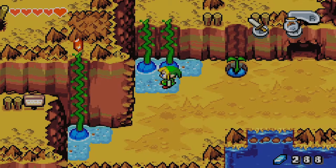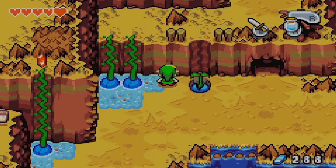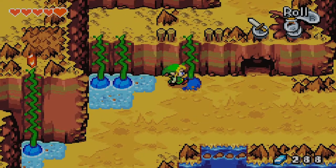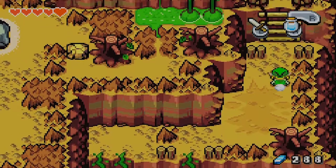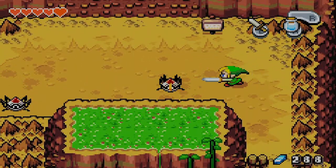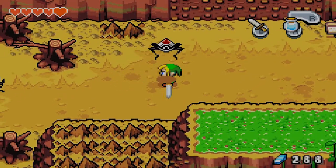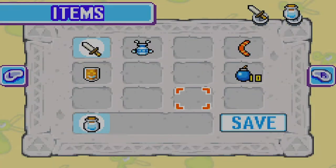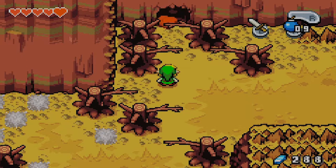Here in Mount Cronel's base, we can use our bottle to grab some water! And we can use that water to water this sprout here, and it'll magically just grow instantaneously, because it's cool like that. Oh, we've got some Tektites — that's fantastic. Apparently Link hasn't taken his rock climbing lessons for the year.